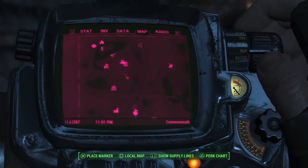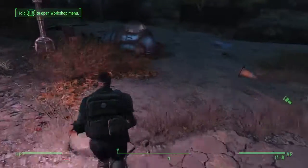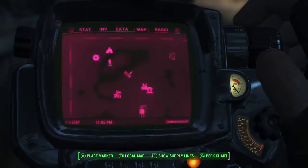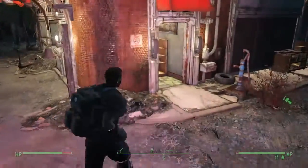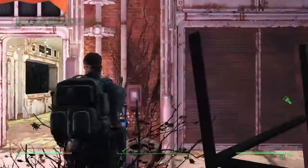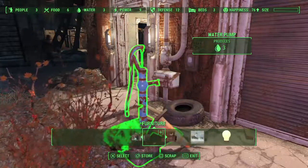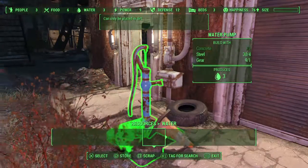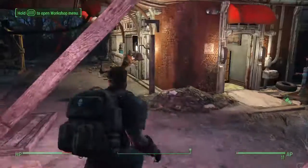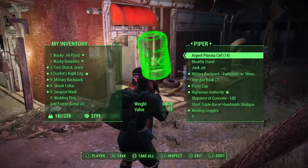Abernathy Farm is looking like it's going to be one of them. Then again, Sanctuary plus Red Rocket... yeah, I could do that. But I do like Abernathy Farm — I don't like that I have to do their quest, but I'll do it anyway. I might have to build another water purifier because they're not filling up my workbench with water like they're supposed to. Oh, we don't have any concrete. Piper! She's always off somewhere — Piper really wanders off.